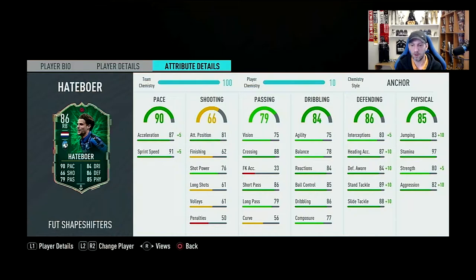Dribbling overall is 84 — agility 75, balance 78, reactions 84, ball control 85, dribbling 86, and composure 77. It looks okay; agility and balance are a bit mediocre but should be fine for him. Defending is overall 86 — interceptions 80 to 85, heading 87 to 97, defensive awareness 84 to 94, standing tackle 89 to 99, and slide tackle 88 to 98.